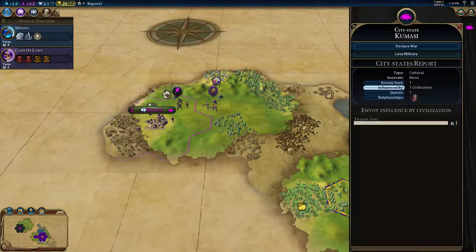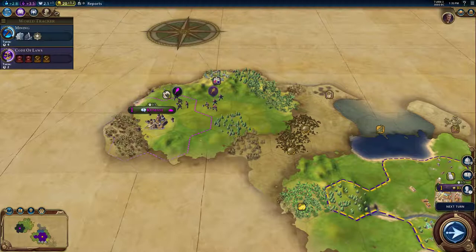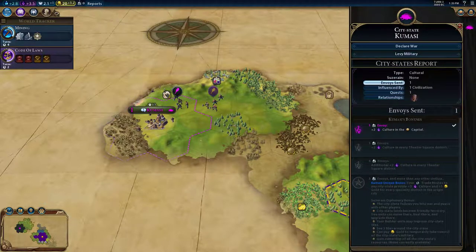I'm going to meet the city-state and try to get that culture boost first. I am the only person who has influence, and I'm getting an extra two culture per turn now — from the city-state and from the monument.